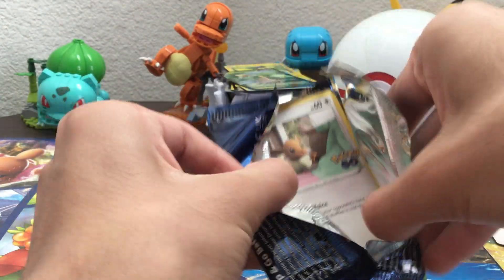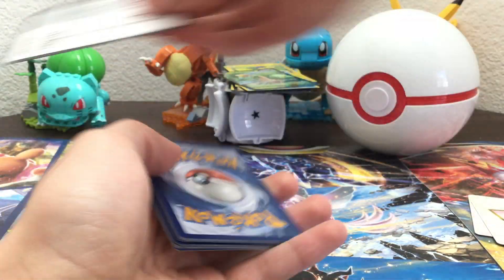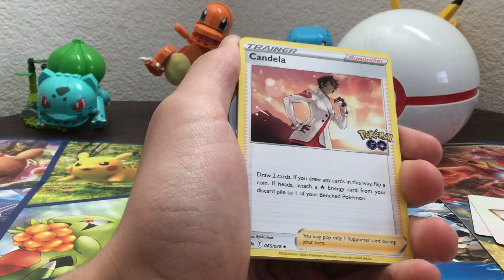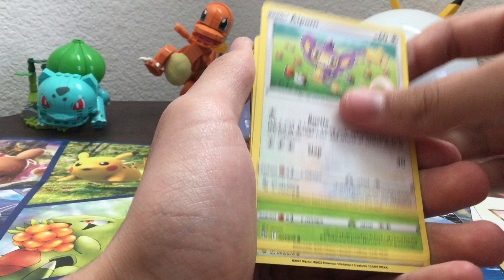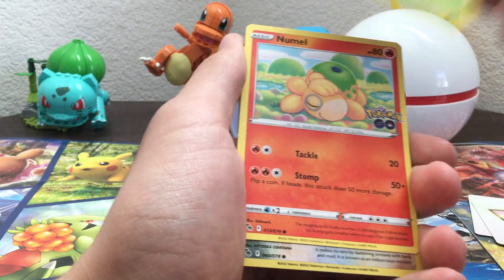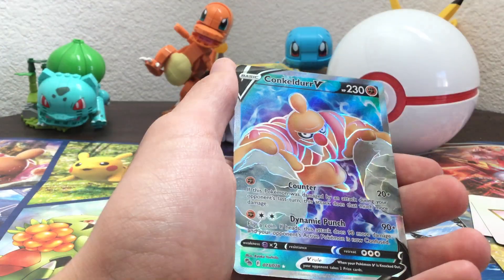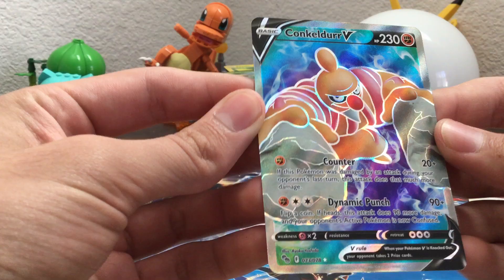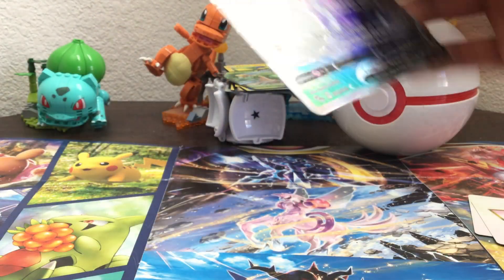Last pack — this is the last one. Psychic Energy, Poké Stop, Slowbro, Sandile, Eevee, Charmander, Aipom, Bulbasaur. So no alternate full arts or any more Radiance — but there's something behind this. Oh my gosh — another full art! Conkeldurr V — oh yes! Let's get this guy in another sleeve.